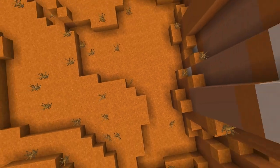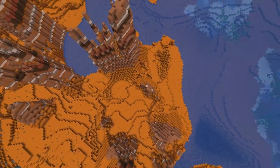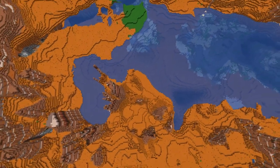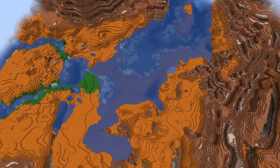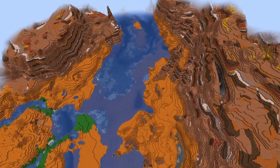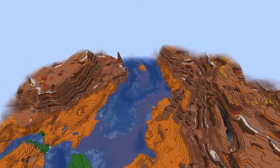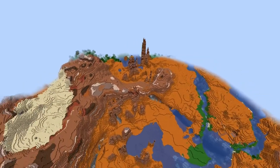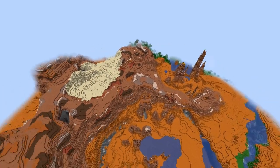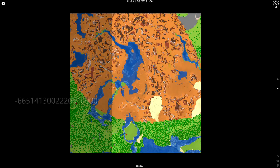One village, another mesa or badlands. River — good. That's a lot of orange though. That is a lot of mesa to the left, even more mesa. I hope there's something else than mesa — there's a savannah near. That looks okay, but this is a big mesa with a desert in the middle. I don't see a village. Nope, next.